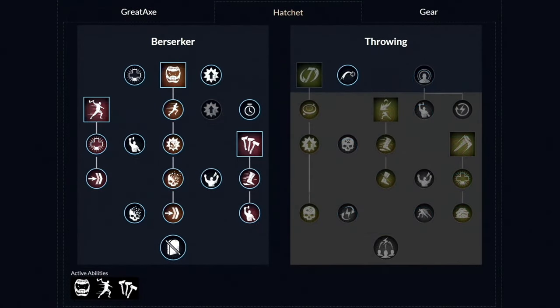For the second weapon, the Hatchet, these are the weapon masteries you want. First, unlock the Berserk ability with those two perks. Then unlock the second ability called Pharaoh Rush and get those two perks. Lastly, unlock the third ability with those two perks. Then on the other side, unlock that one last perk and that's it. From this point onwards, you're free to choose in whichever order you want to spend your points.